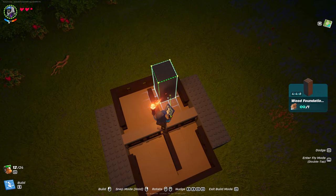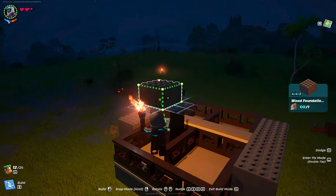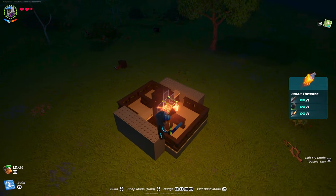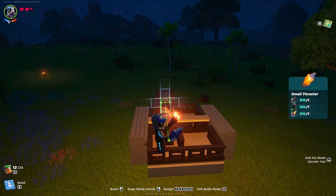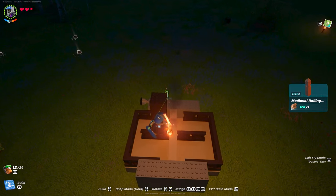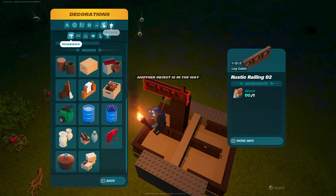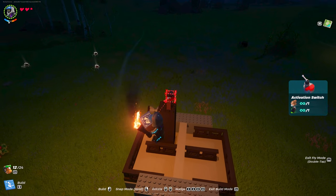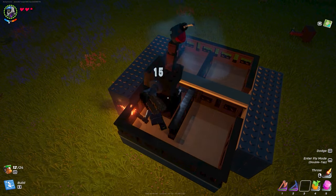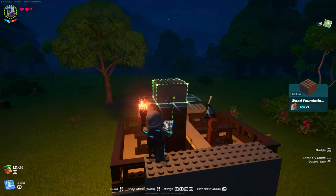Now the fun part begins — we start creating the moving platforms, which allow us to turn. We're going to start out by just placing a long foundation with a small foundation on top. Then we just have to place a small thruster outwards. Add a fence post — you can use the medieval one — and a switch on top. Now just destroy the lower part and you have your first moving part. Now we just have to do the same thing on the other side.